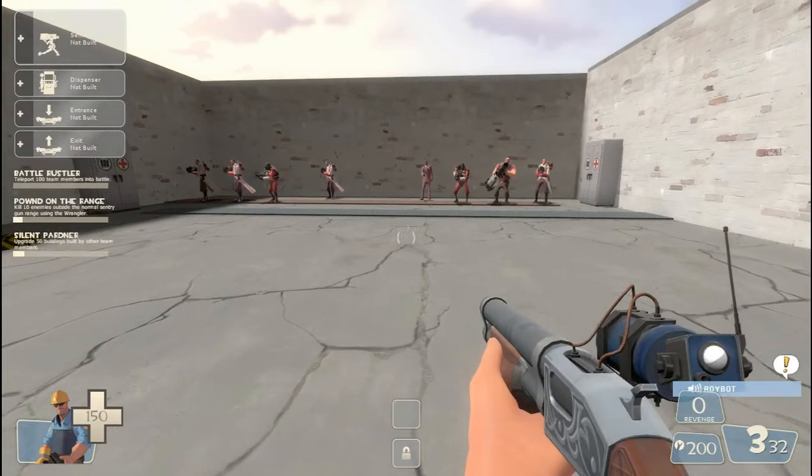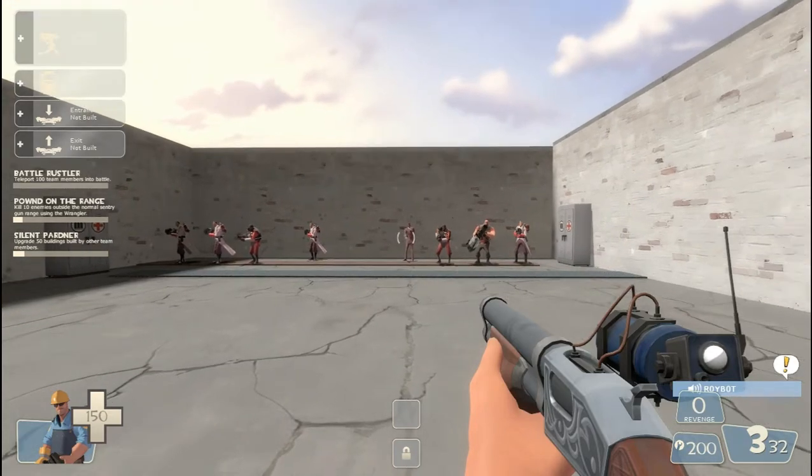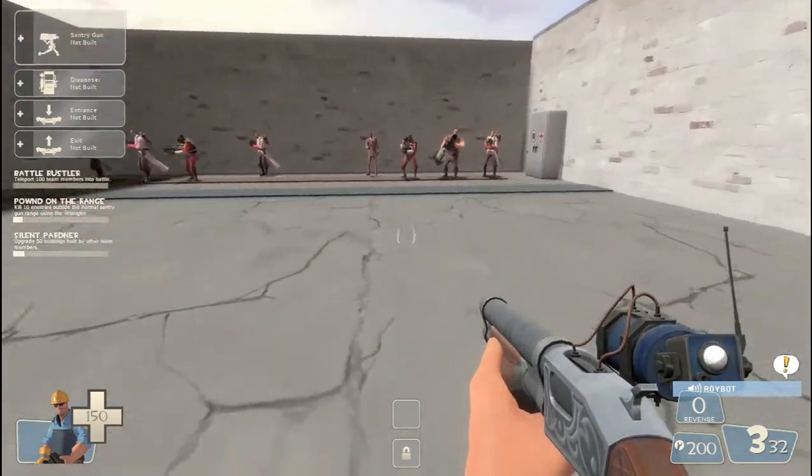Alright, here are all the new Engineer Updates — the Engineer weapons from the recent Engineer Update. The first is this gun, which is called the Frontier Justice, and it's cool.